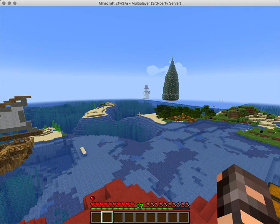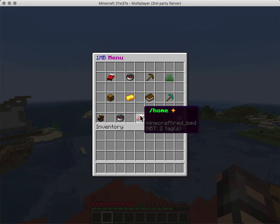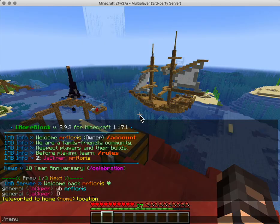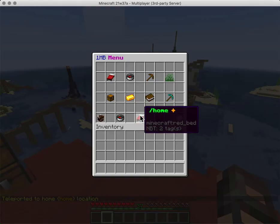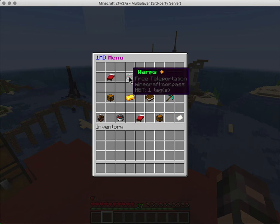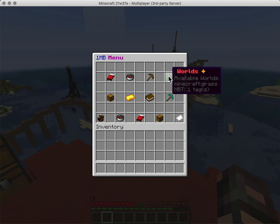Anybody can type /menu, which is a BossShop Pro menu where your mouse ends up in the middle on the home button, which is really cool. You can also look at all your homes, check out all the warps, all the kits available to you, or even check out all the worlds.